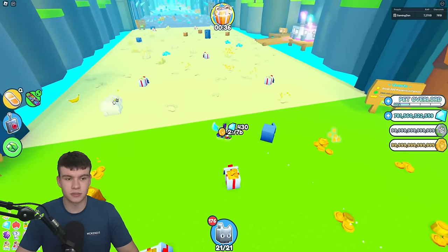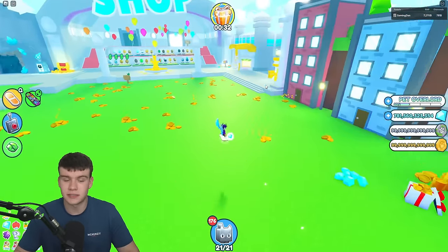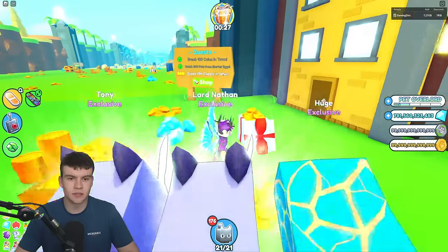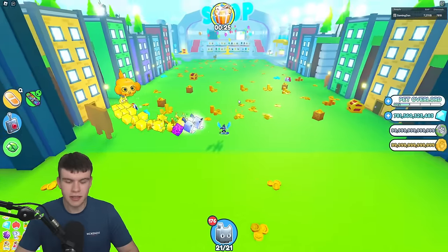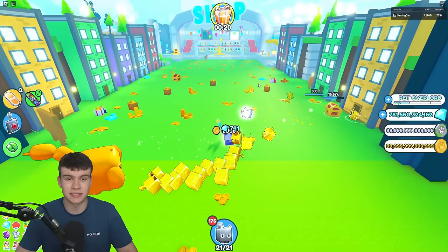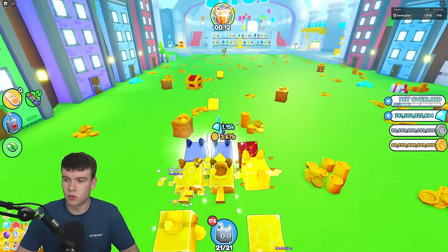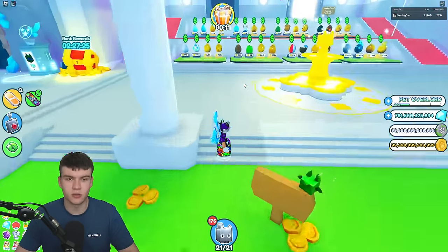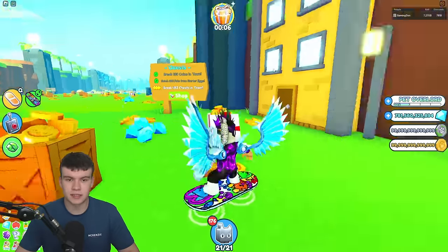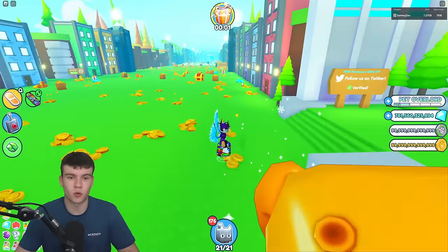Let's go ahead and show you guys how you can get points fast. There are a few different types of quests in the game where you can honestly insta-complete. For example, this first world quest is to break 100 coins — I recommend just getting an auto-clicker, turning it on, and spamming your pets on the coins. It's literally going to take you a few minutes. Also, if you guys have 8x egg open, you can hatch 300 pets from the starter egg to complete this one, which gives you 100 points.